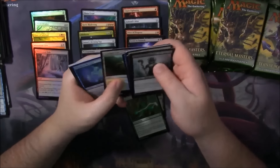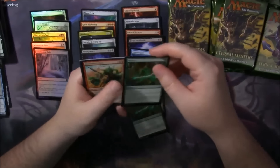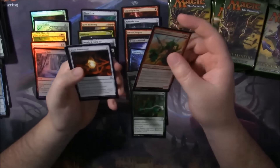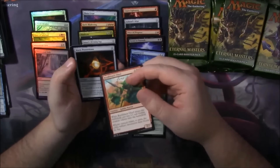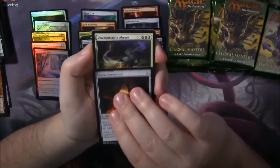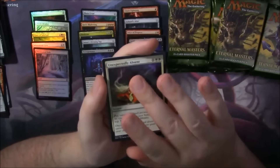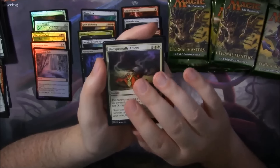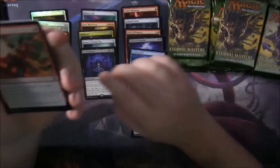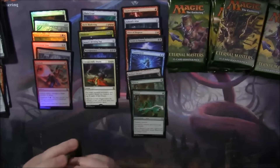Let's keep going along here. Nimble Mongoose. Another Rancor. Two Rancors is not bad — I can't complain about that, Rancor is a very nice card. The Worn Power Stone not foil — I don't think it's worth anything right now. And our rare here is Unexpectedly Absent. The value of this pack is Unexpectedly Absent. And we got a Foil Firebolt. I keep putting the rares in the foil pile.